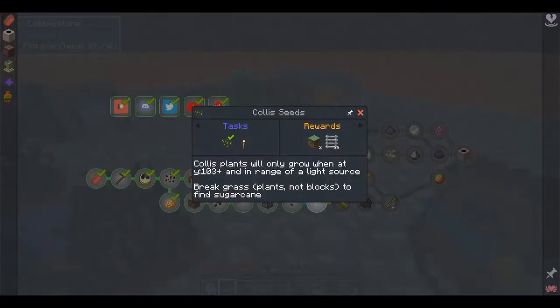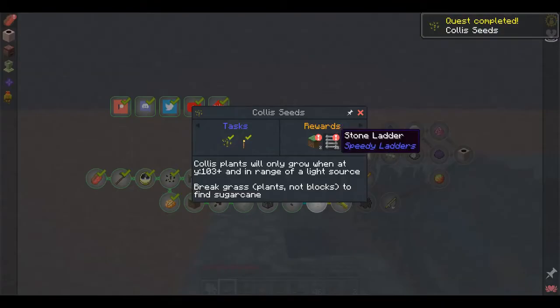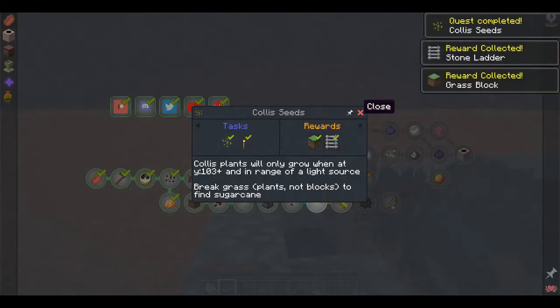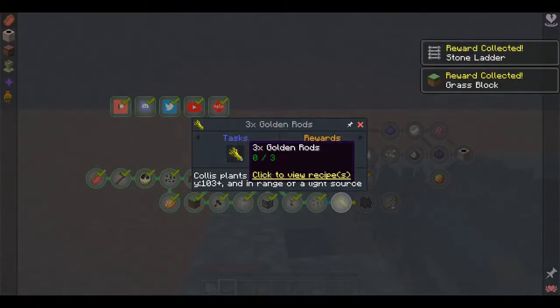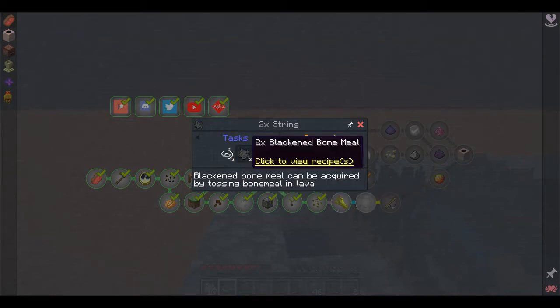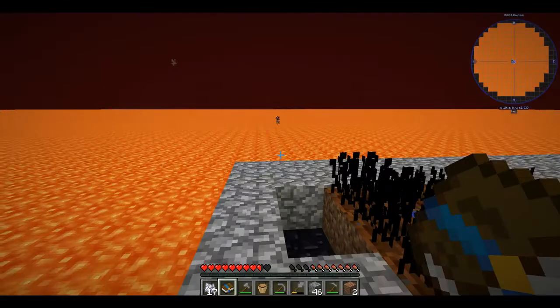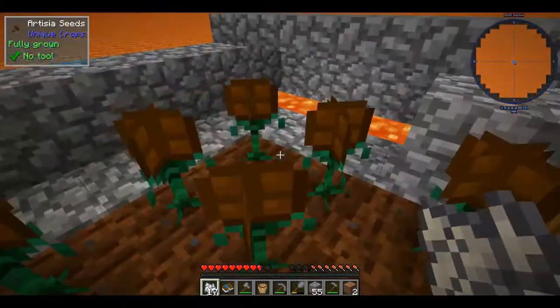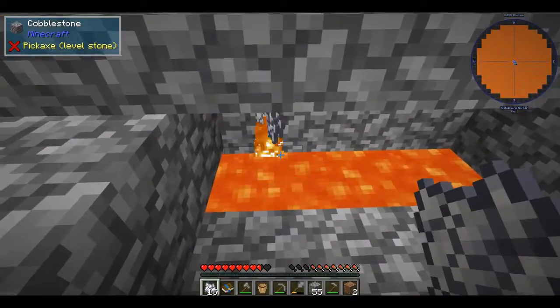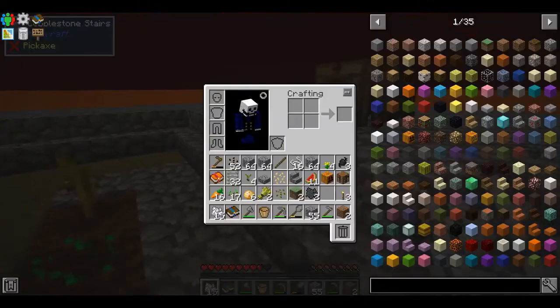I'm sure I can stick with any of the charcoal stuff for torches. I got three torches. We need to get golden rods from it, which I assume will grow from the Cholis. Oh, I need two string and two blackened bone meal. That's important — I know that's our next step so we can't do it right now. But we have that all set up.